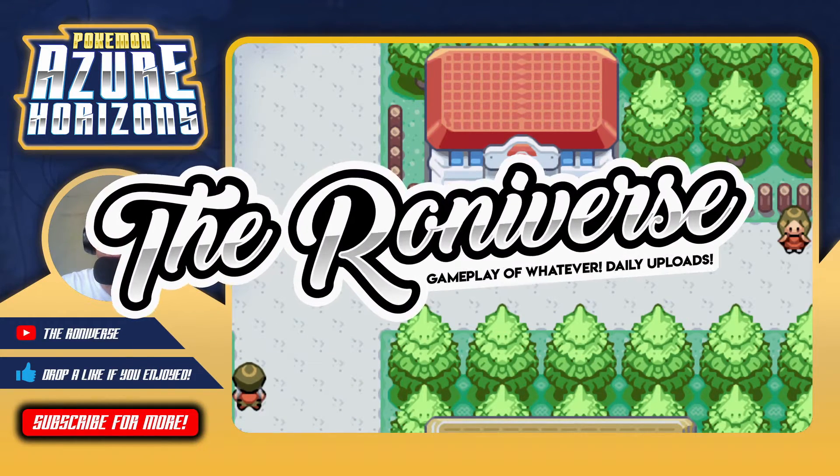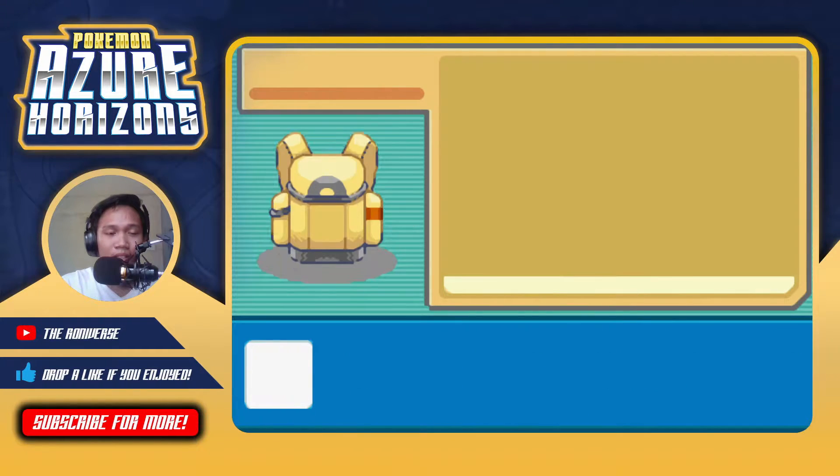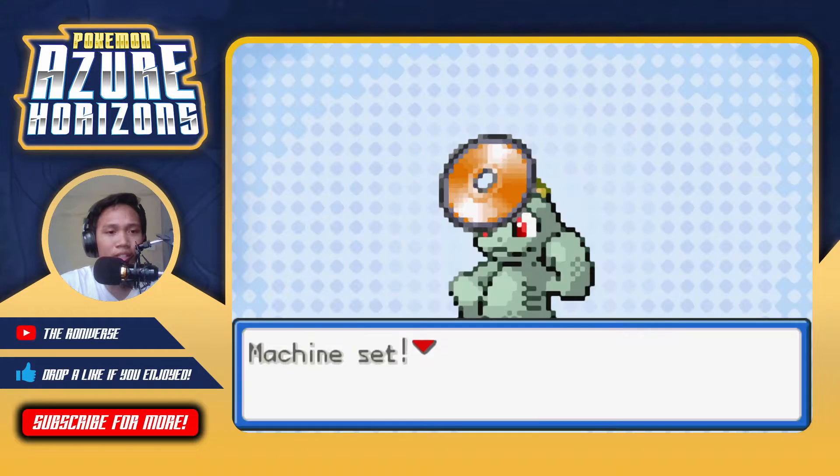Hello internet and welcome back to the Rodiverse! Erin here with some more Pokémon Azure Horizons. The guy who was trying to break those Rock Smash rocks back in Morphic Tunnel actually finished breaking them when we went back after getting to Quinn. It was much easier retracing our steps - just turn left, then up and you're out of Morphic Tunnel, easy peasy. He also gave us the Rock Smash TM, which is pretty good for where we are in the game.